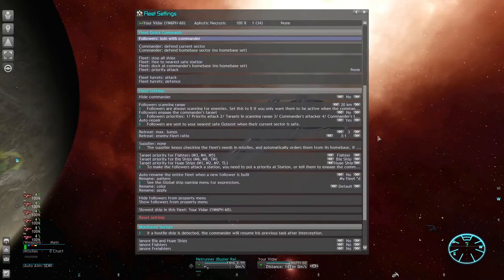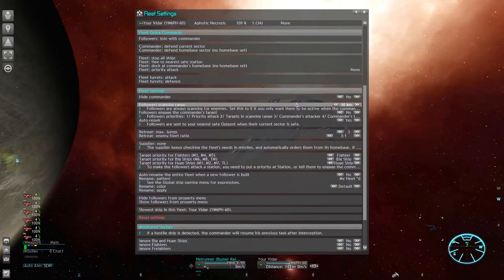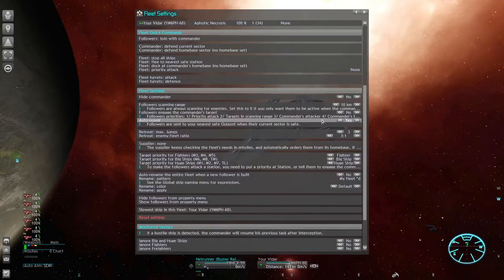Whenever your fleet has anything less mobile than fighters you should set a scanning range. And when going against other ships you should also keep the 'Followers attack commander's target' option off. Some enemies will catch up to you and the scanning range defense perimeter is the only way to make sure followers engage enemies coming too close. But we also want to cut our own losses to a minimum — this is best done by keeping the scanning range fairly low. It prevents your followers from scattering away, each corvette chasing a different enemy. Usually you want to keep a tight formation so ships can support each other. So set the scanning range to a low setting like 10 kilometers. Auto repair is also advisable — it ensures the fleet can probably do its job forever.